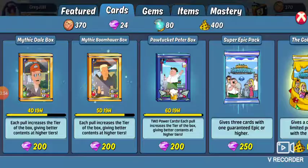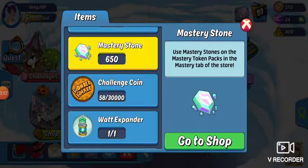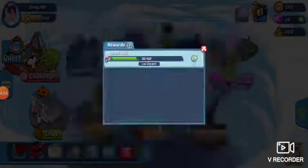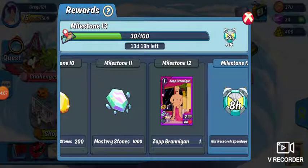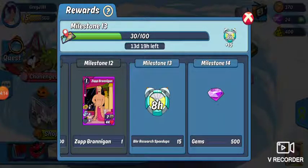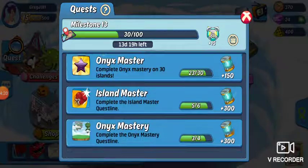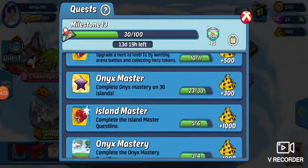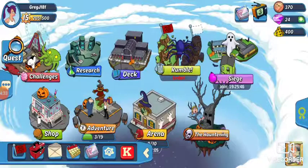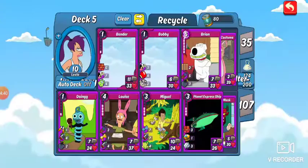We opened up quite a lot of stuff today. Let's head on over to our quest just to show you for a second. I'm on milestone 13. I got a Zap Brannigan recently and a thousand mastery stones. My next milestone — once I complete this, I'll have 15 eight-hour research speed-ups, which is always good. I've done a majority of my tasks; the ones left are pretty hard to do. You have to focus on doing the ones with the pumpkin next to them — it's the Halloween event. I know Halloween is gone, but they're still running the Halloween event.